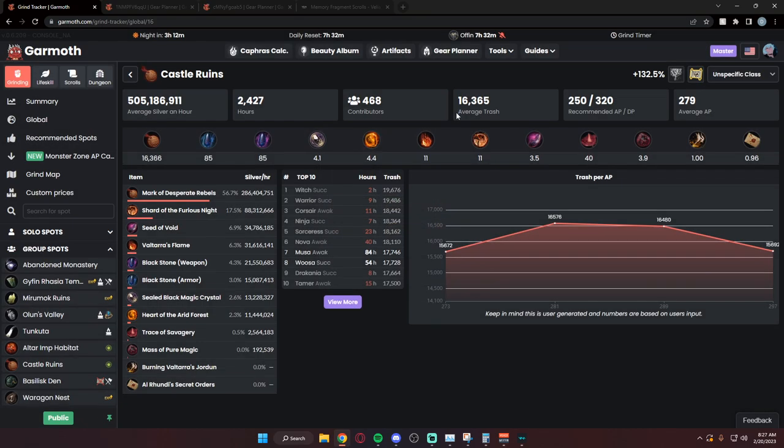For group grinding, Castle Ruins is really nice. I like this spot with a three-man friend group just looking to play together. You can make upwards of 500 mil an hour — if your group is cracked you can push average trash to about 18k. It's really solid consistent money, and if you have guildies running it regularly you can all make gains together, gradually working toward gear as a group, which is great for keeping everyone engaged and progressing.